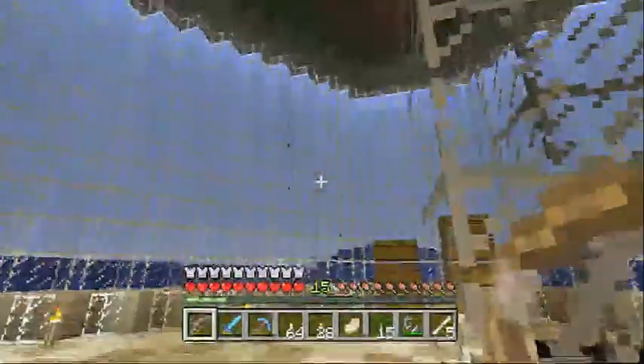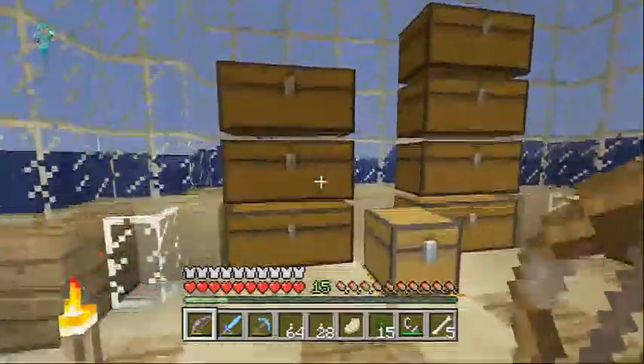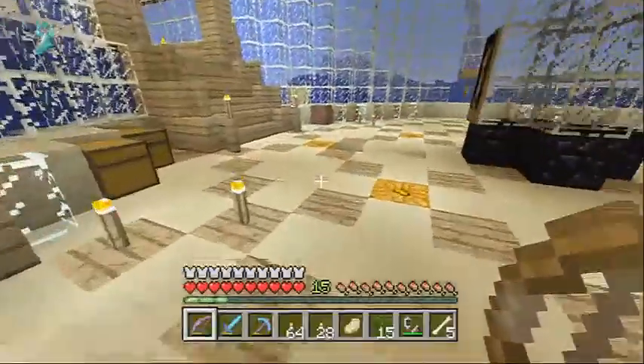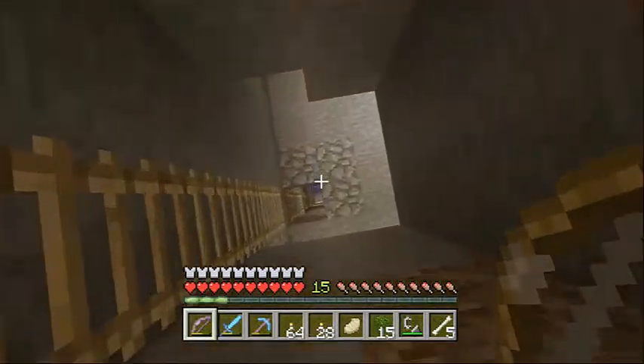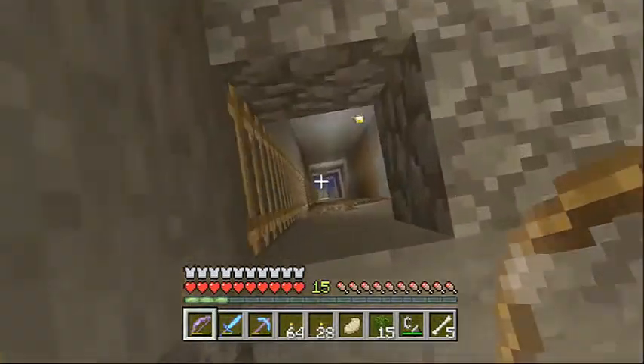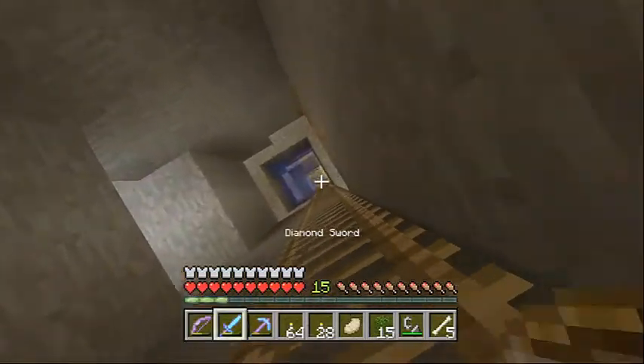This is my mob trap. I spent a lot of time mining that out so there are a lot of slimes down below. Maybe there might not be any spawns in that dark room. Let's go kill some slime. Not many spawns — there might not be any spawns in there. It must be the slimes down here.